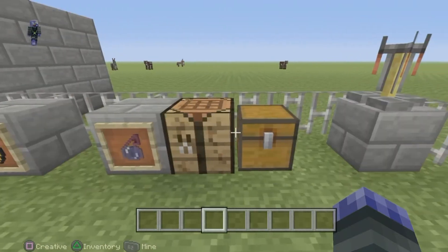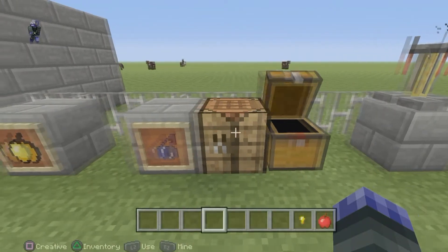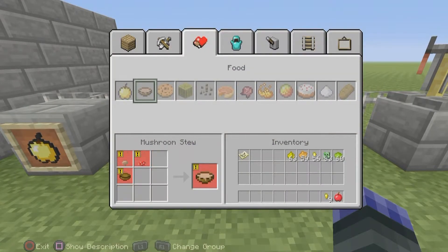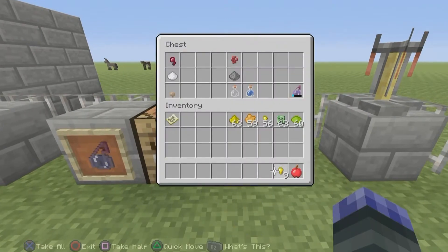First I'm going to show you how to make the golden apple. You just need one apple and eight golden ingots. Because I've already got ingots on me, you just scroll across to find the apple.